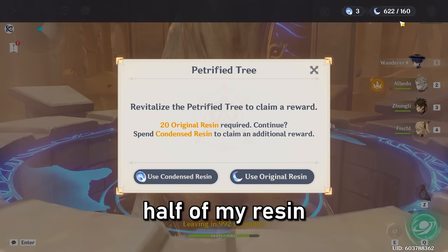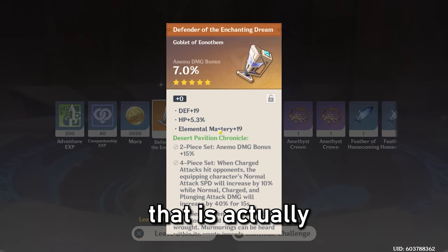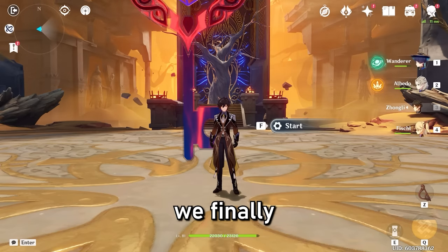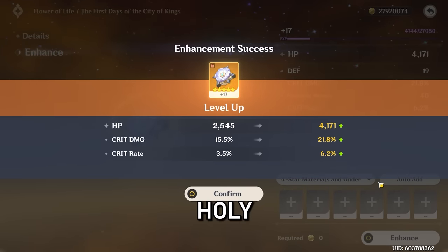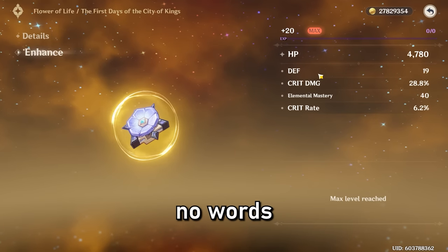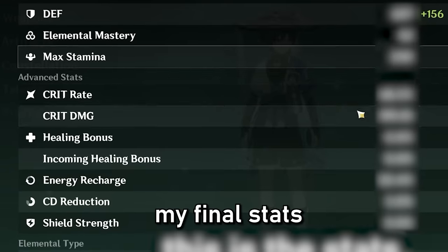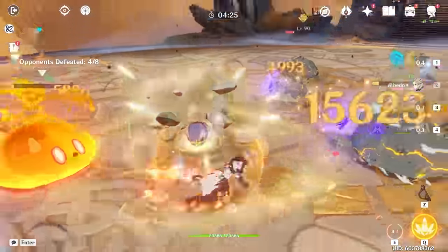Another Anemo damage bonus goblet — that's actually crazy because I just got one recently. And not that bad of a flower, so I'm going to count this as good luck. After farming the domain a couple more times, we finally got this. Yes! This has to be it, right? It just has to be. Holy! Wait, this is amazing. Oh my god — I have no words. We got no defense at all. This is all I needed. I already had a good flower, but that doesn't mean we can't make a better one. I cannot wait to show you guys my final stats after I get all my artifacts.